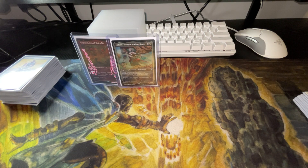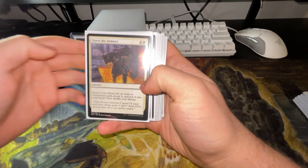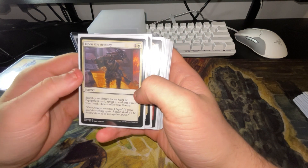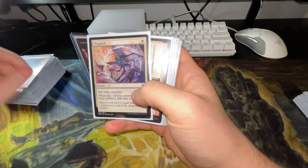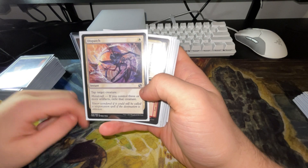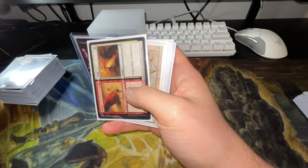Next we have our spells — enchantments, sorceries, instants, all that. This consists of about 15 cards. We have Open the Armory — search your library for an aura or equipment card, reveal it, put it to your hand and shuffle. We have Dispatch — tap target creature, and if you control three or more artifacts, you can exile that creature. Really good for one colorless.